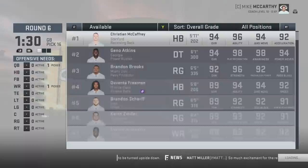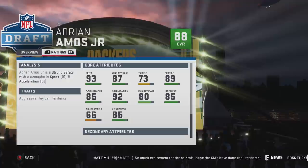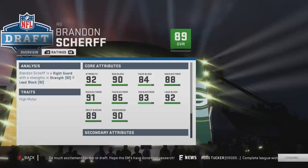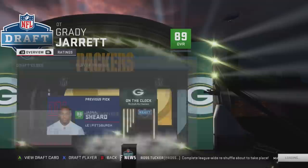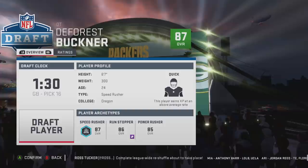Here we have three choices: strong safety Adrian Amos, who can play a little bit of corner but has regressed a little bit; right guard Brandon Scherff, 26 years of age, star dev, absolutely insane; and the player I think I will be drafting — DeForest Buckner. You also have Grady Jarrett here, he's 25, quick dev, 89/88/88. DeForest Buckner is a little bit younger, a little bit weaker, but he is huge. In basically all of these guides, 4-3 is going to be the way to go.